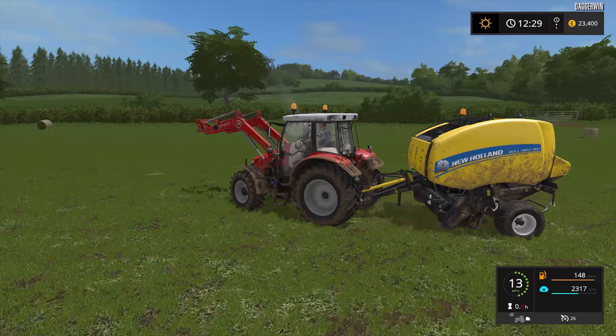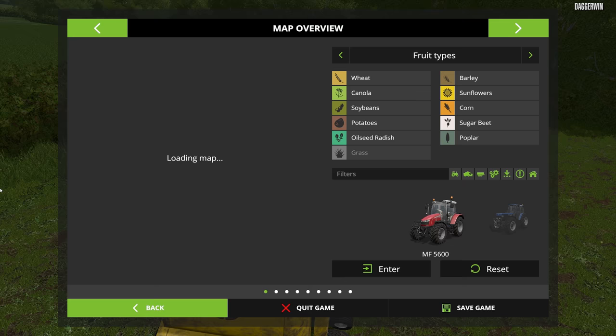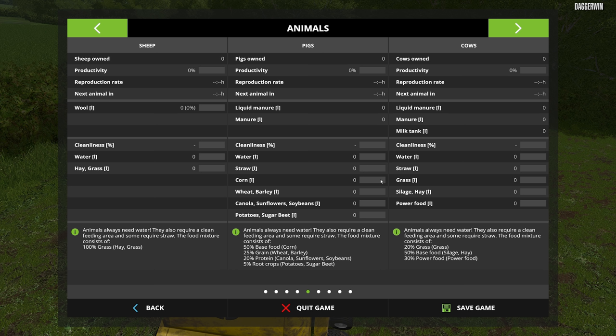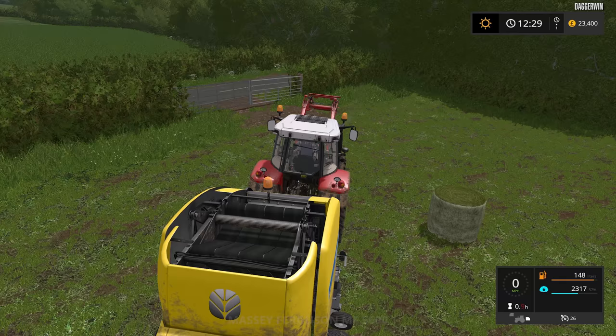These could be our grass bales for the sheep. And actually, the cows do require grass as well - they didn't used to, but they do now. In FS15 it wasn't grass, it was just Total Mix Ration and straw and stuff like that. Anyway, another job completed.